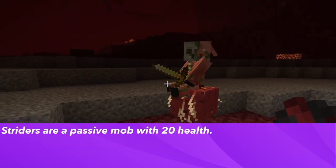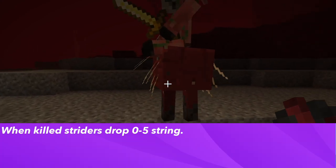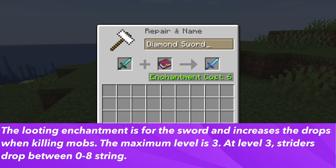Striders are a passive mob that has 20 health. When you kill striders, they drop 0 to 5 string, and this can be increased by using the looting enchantment. The looting enchantment is a sword enchantment that increases the drops when killing a mob.